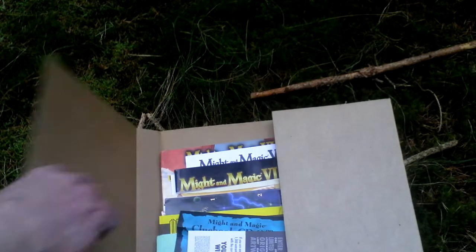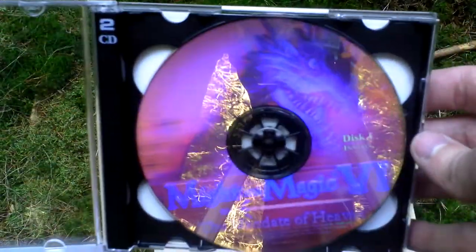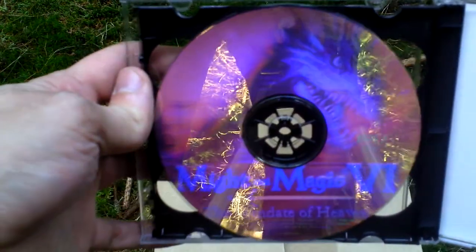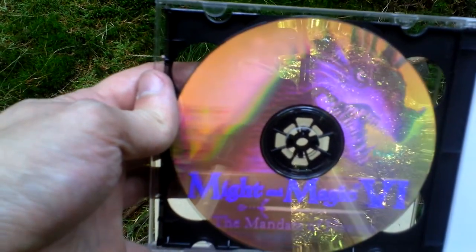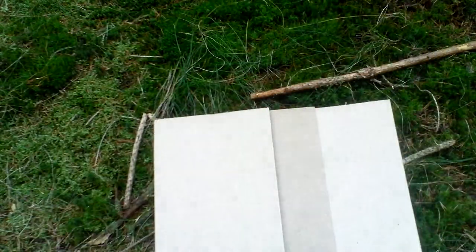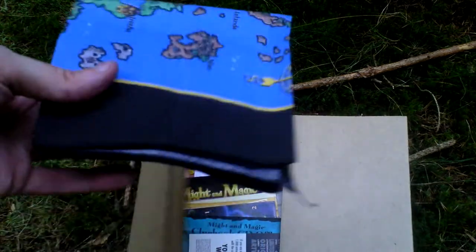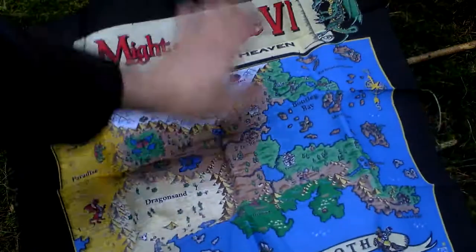Now I'll open the box and let's take a look inside. First of all there is the game. It comes on two CDs — they are shiny holographic discs. This is disc one, and here is disc two. It's like a mirror with a dragon looking out of it. Next there is the map of the game world — the Map of Enroth. It is a cloth map, while in the standard edition there is just a paper map. But here in the limited edition there is a cloth one.